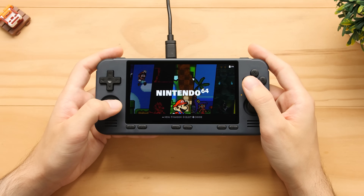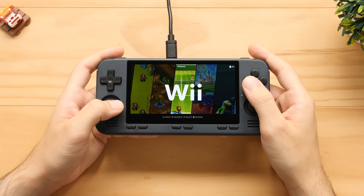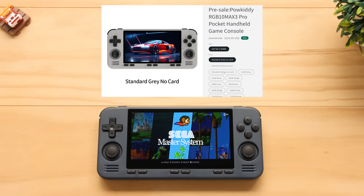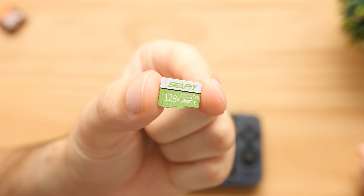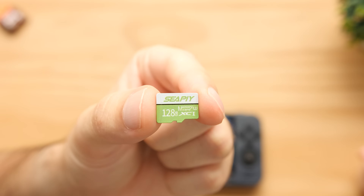So in this video we're going to take a look at some of those extra systems, and we're going to evaluate the retail software of this device because this is now shipping out to people. As a price recap, this guy is going for $115 at this point, but they do have SKUs that are a little higher than that with an SD card. My original unit didn't come with one, but they sent me a 128GB card that comes with the highest package.